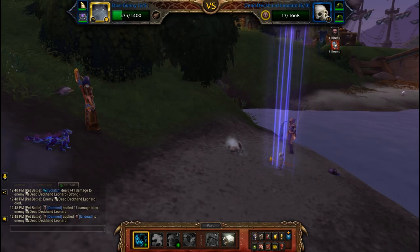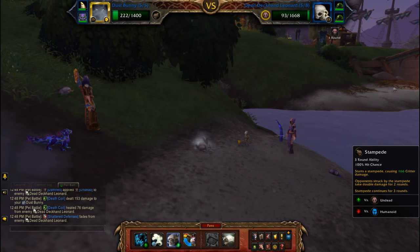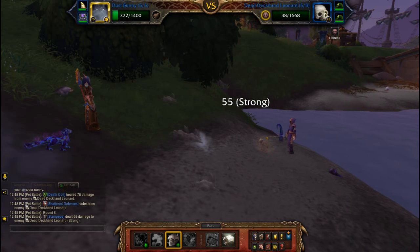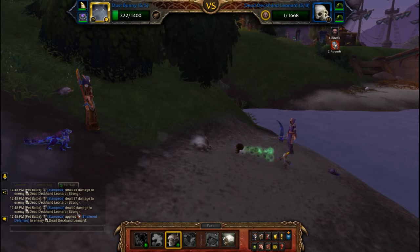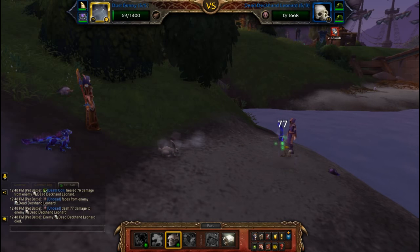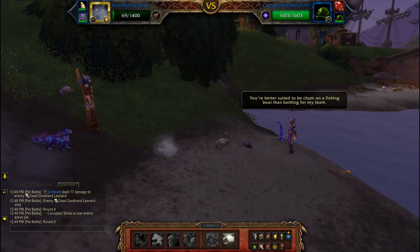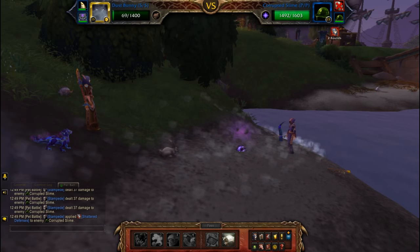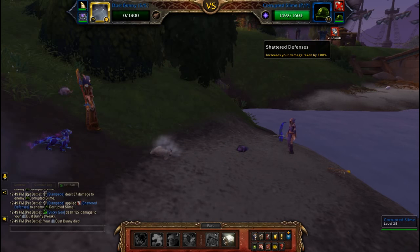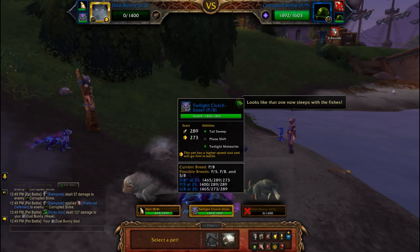On some occasions your bunny will die after one of the turns. Hopefully not this first turn — and yeah, this is exactly what you want. You want him going for at least one round of stampede so he gets shattered defenses, which increases the damage he takes.